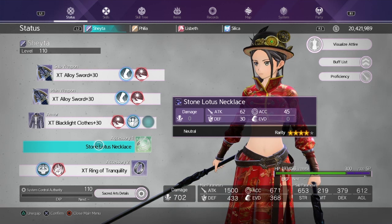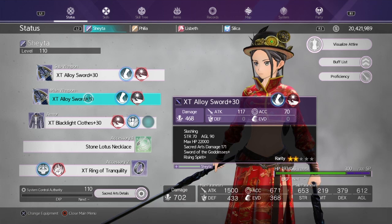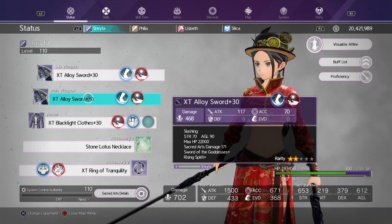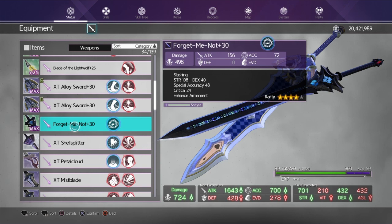For gear, these are the new XT gears that I have on — besides the necklace. You can get these from the DLC; some you can get from trash mobs just by killing them. You have more of a better chance from the Ancient Apostle bosses' chests, since you can open two chests that have a chance to have these gears. The Alloy Sword right here will be the best thing after Lightwolf now — this is the best sword in the game. If you have the DLC and really need accuracy, you can use the Forget-Me-Not and level that up.